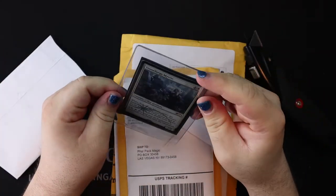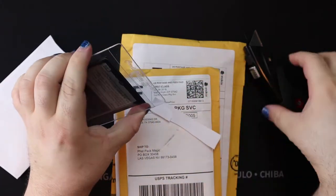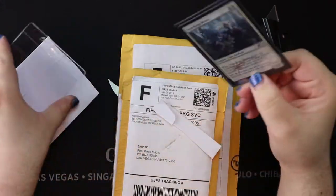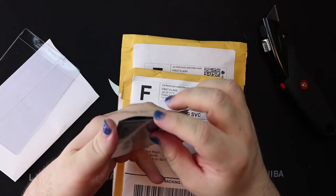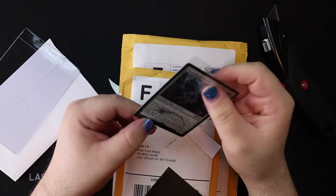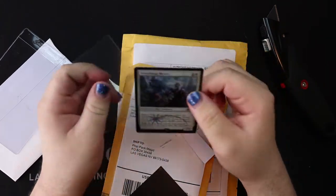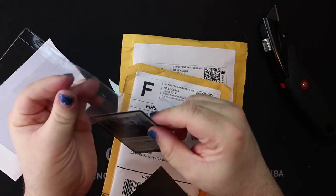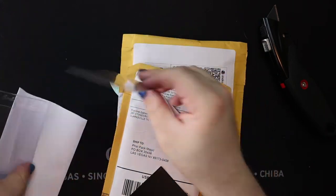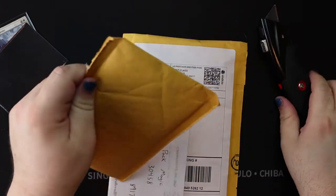First up, we've got Stoneforge Mystic. Everyone loves Stoneforge Mystic, but it's been going through a tough time lately, with its value going up and down because of this ban/unban game that WotC is playing. A lot of people are saying Stoneforge Mystic would be amazing in this format — not really. In a format where you can have a turn 3 Karn or Izzet Phoenixes running around, Stoneforge Mystic just doesn't do enough. On its best day in Modern, it can search out a Batterskull and put it into play on turn 3, maybe turn 2 with a nut draw with Mox Opal. That said, this Stoneforge Mystic is going directly into the cube.